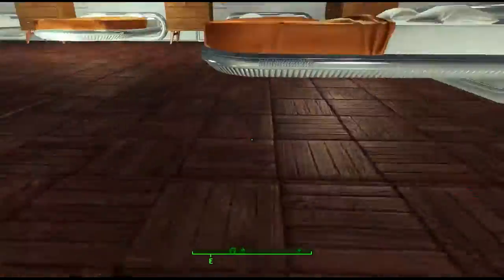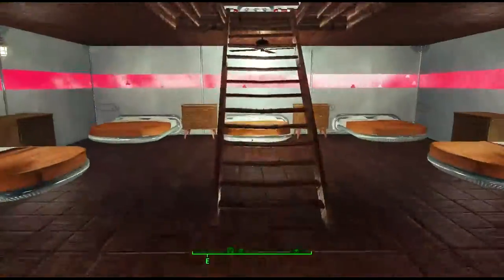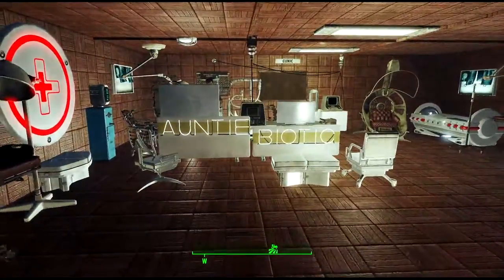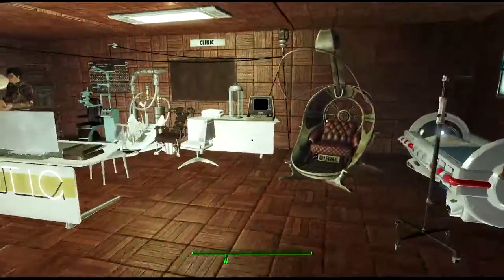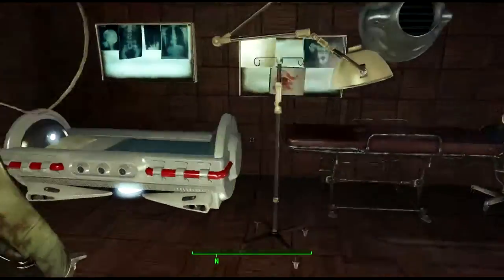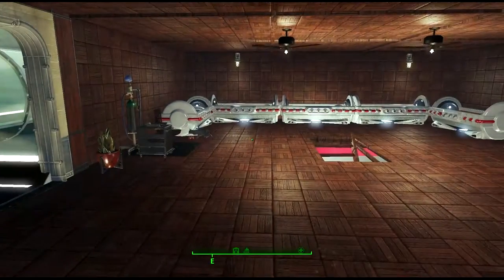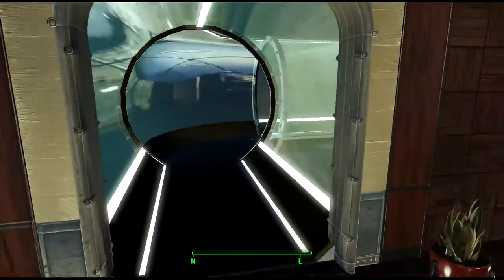There are a couple of bedroom areas down here, and then up here we have our doctor facility — antibiotic, the face sculpting area, the eye check area, and several loungers for everyone to get healed in. Not everybody is up here because as usual they fall through the floor fairly regularly.